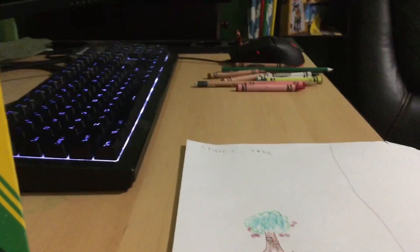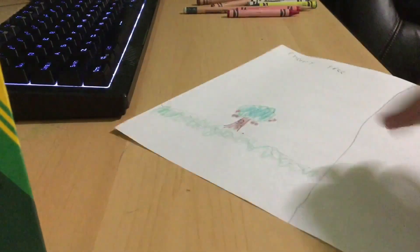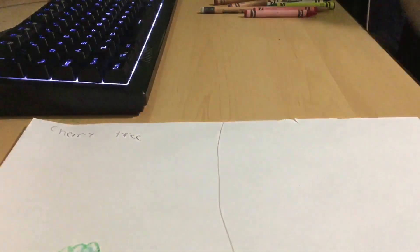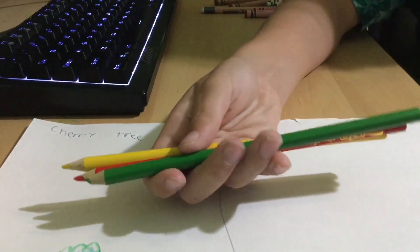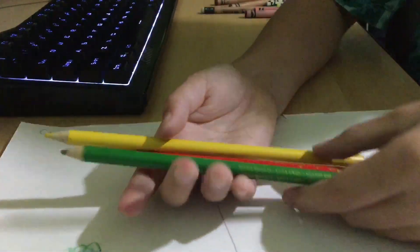Now for the last one — the mango. Actually, real quick, I'm going to show you a quick tutorial on how to draw a mango. So first you need light red, yellow, and light green.